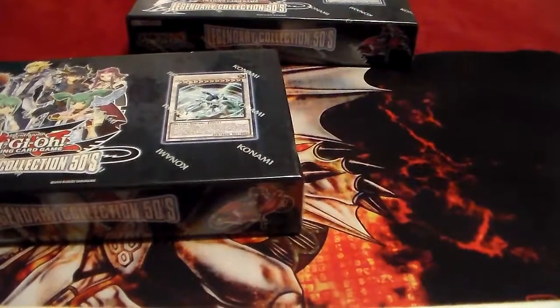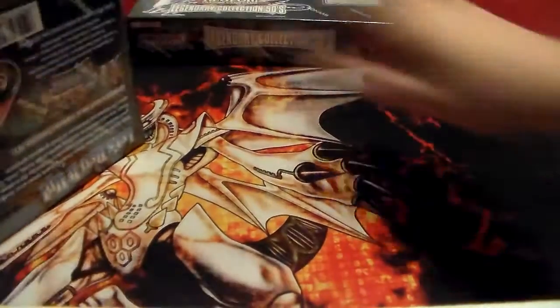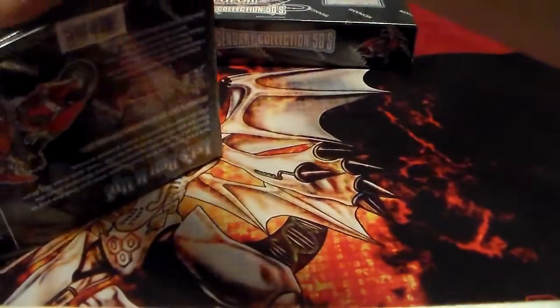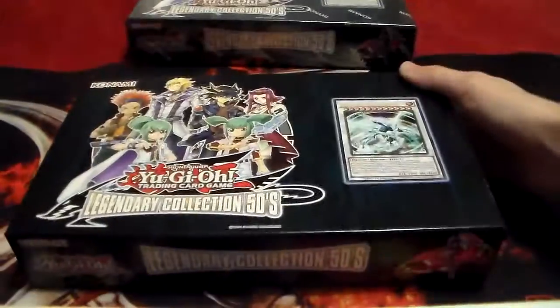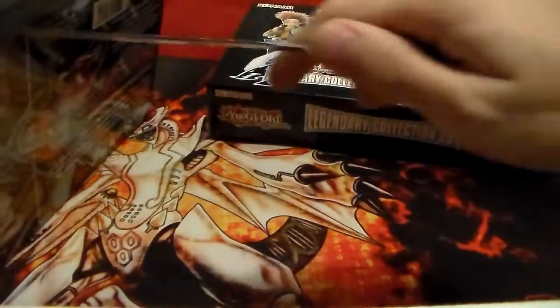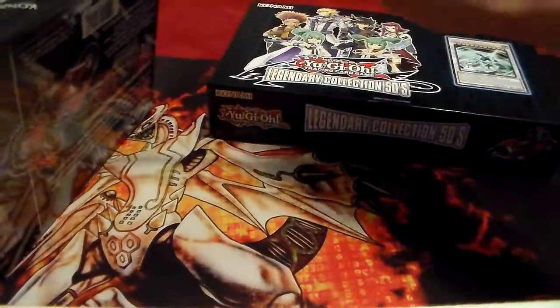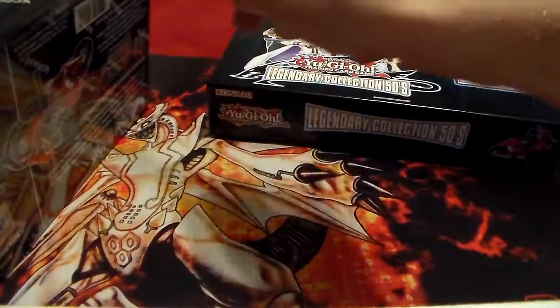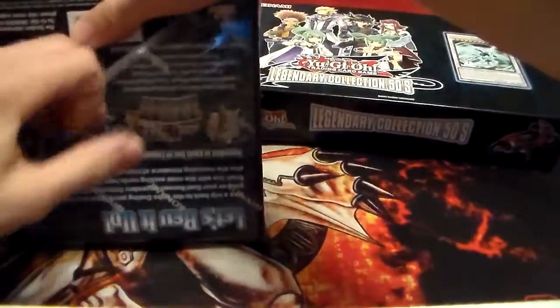I'm not going to go over all the promos since this set's been out for a while and there are plenty of opening videos already, so you should know what comes with it — the promos and the game board. But there are a couple really neat cards that have retained value: Max C is a really big one, Emergency Teleport with the new Psy Frames, Vanity's Emptiness, plus a bunch of other great cards. So I'm going to go ahead and open all the Mega Packs.